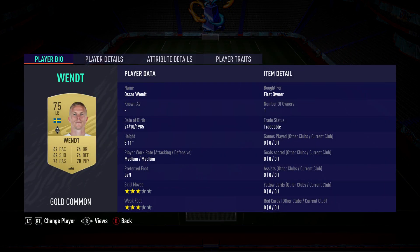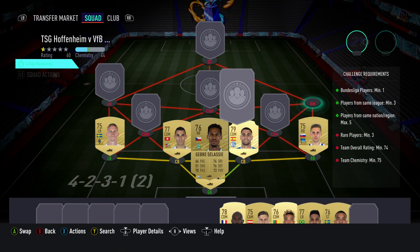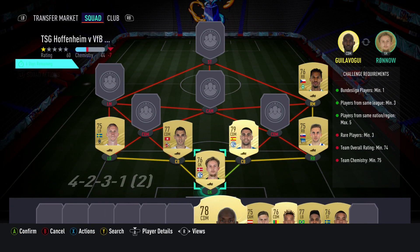The left back is Oskar Wendt. You should be able to get him for 600, plays for Mönchengladbach and is Swedish. The right midfielder is a right back. It is Fyodor Grabjiblao Sassi, bought for 650, plays for Mönchengladbach and is from the Czech Republic.